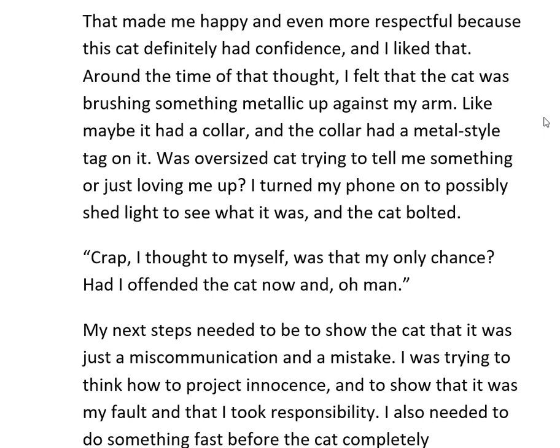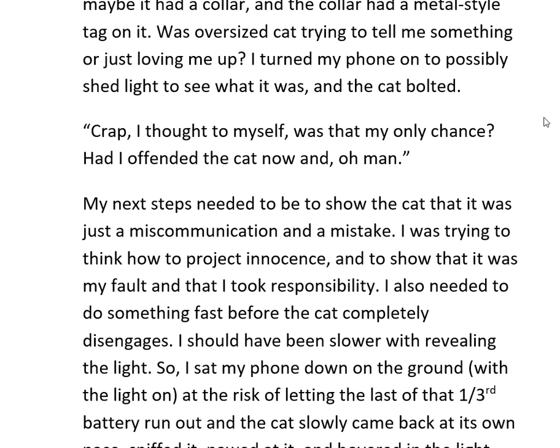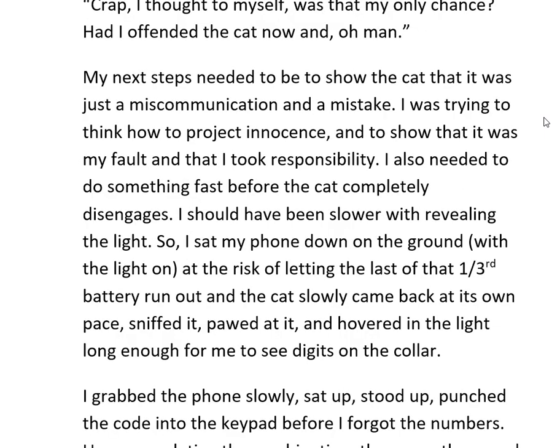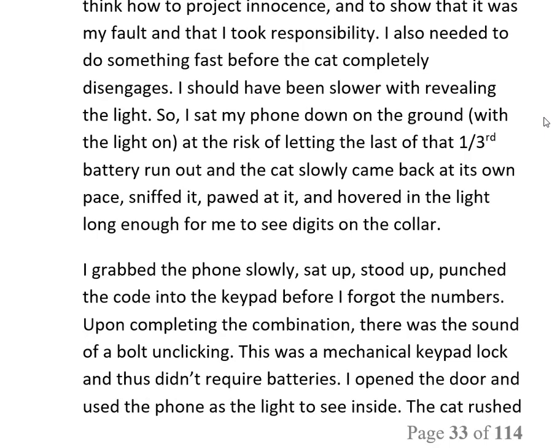Around that time I felt the cat brushing something metallic against my arm — like maybe it had a collar with a metal tag. Was the oversized cat trying to tell me something, or just loving me up? I turned my phone on to shed some light and see what it was, and the cat bolted. I thought to myself: was that my only chance? Had I offended the cat? No. My next steps needed to show it was just a miscommunication. I sat my phone down on the ground with the light on — risking the last third of battery — and the cat slowly came back at its own pace, sniffed and pawed at the phone, and hovered in the light long enough for me to see the digits on the collar.